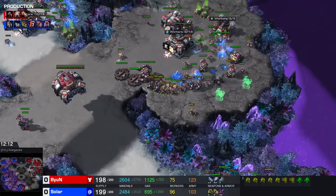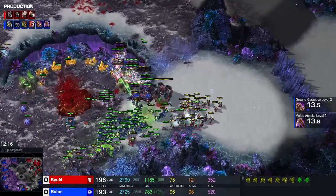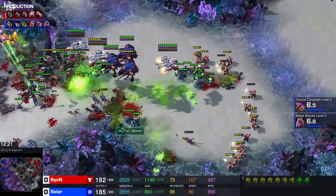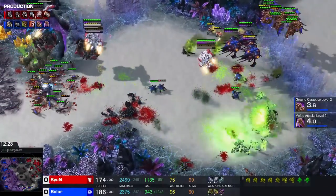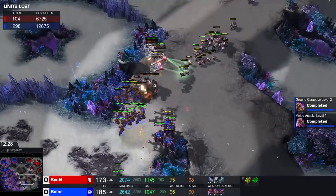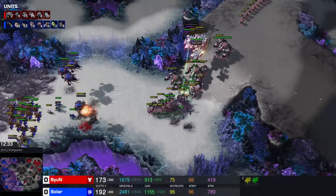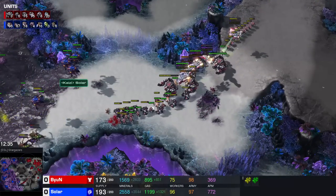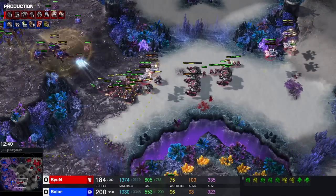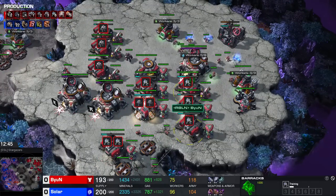This feels really scary for Beyond honestly. His army looks tiny with a big chunk still being at home. Two Thors are here. Solar does not feel comfortable engaging into this - does not want to take a very cost inefficient fight. His army will kind of push these Mutalisks away. The gold base is going to get taken out at the same time. Banelings are trying to connect with these marines - Marauders are standing their ground, Marines get split back. I think everything is going to end up dying here for Beyond. But how cost inefficient was this really? It feels like it was pretty decent for Beyond despite him losing basically every single marine.